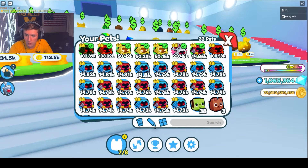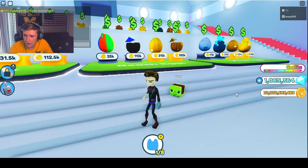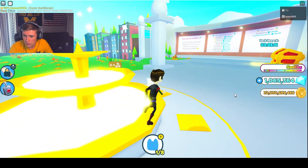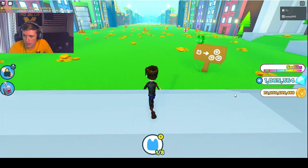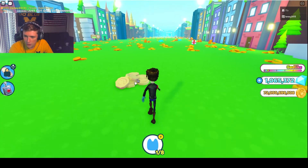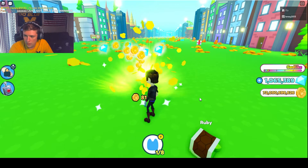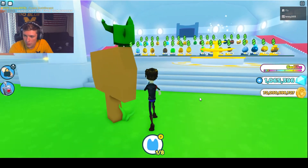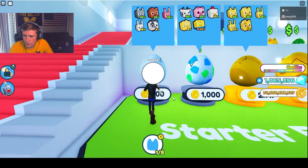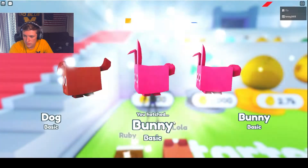Let's put all of my current pets away and start off with just this one here named Ruby. So we're going to start with just Ruby, come over to these coins, and slowly start getting coins — it's a bit of a grind, a little bit at a time. Once you get enough money, come over and get more eggs. We'll get the 300 egg here and buy three.